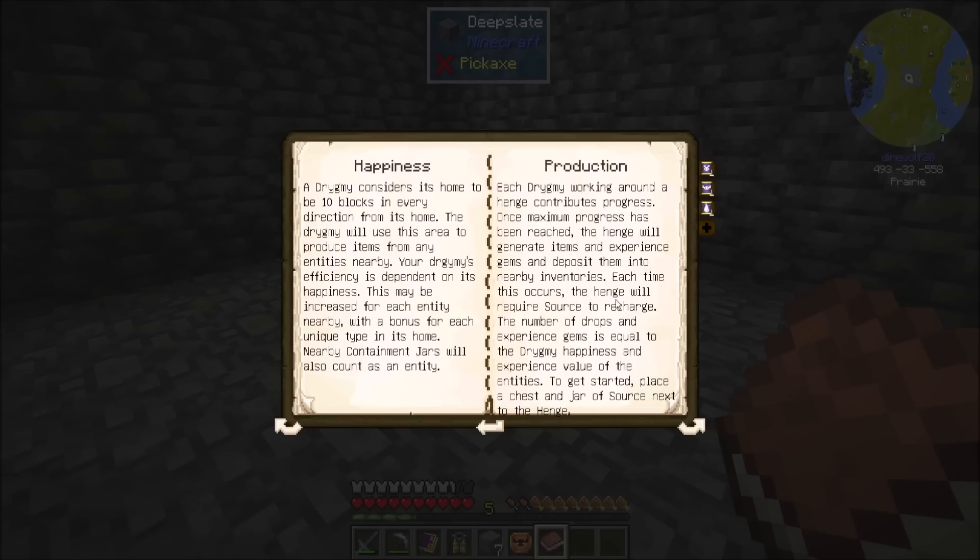Easy enough. A drigmy considers its home to be ten blocks in every direction from its home. The drigmy will use this area to roost items from any entities nearby. Your drigmy's efficiency is dependent on its happiness. This may be increased for each entity nearby, with a bonus for each unique type in its home. Nearby containment jars will also count as an entity, so the bonus here is that we want to have multiple types.